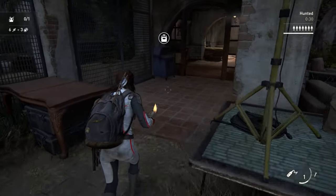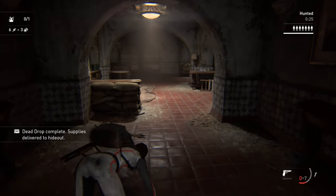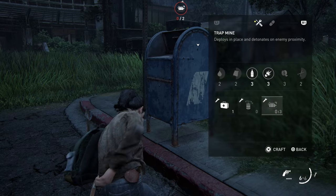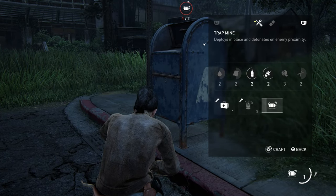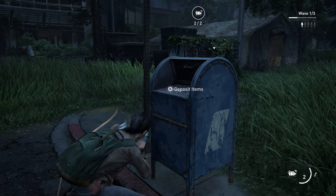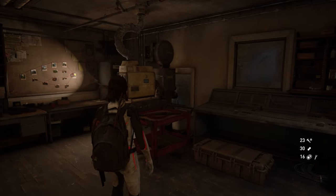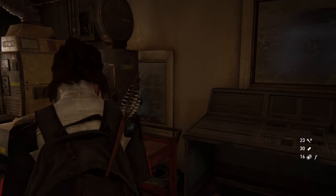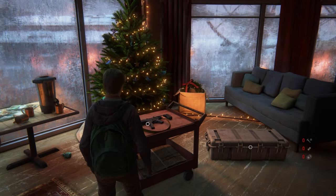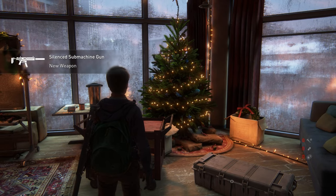First things first, always make sure you fill out these dead drops, which are the blue boxes you can see from a distance via their distinctive icons. They become available almost every other level and all you need to do is place inside items that you normally can craft anyway or find within the same level — stuff like medkits, explosives, molotovs, and throwables.